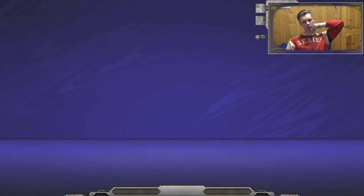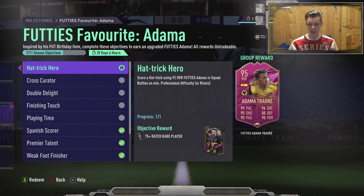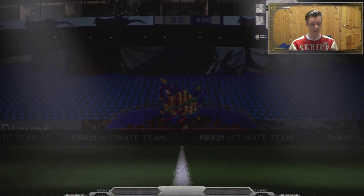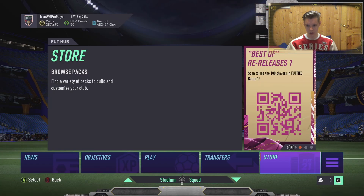Let's check how many challenges we've completed. Yeah, I've completed the objective — let's go to milestones. Hattrick Hero with a 70-plus rated player, and Cross — score and assist. We've completed it because we scored and assisted.